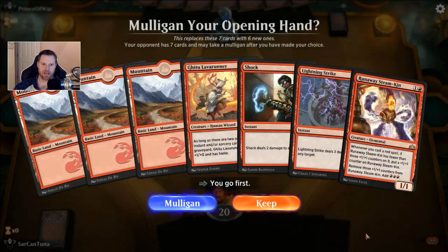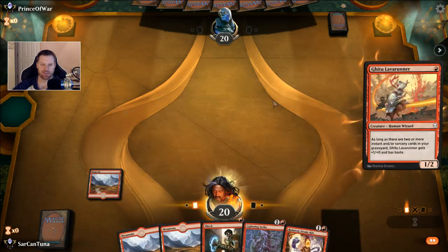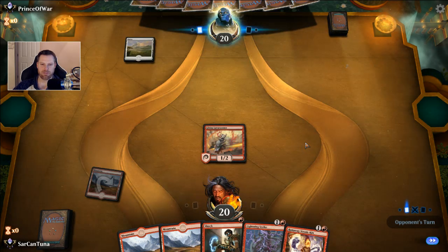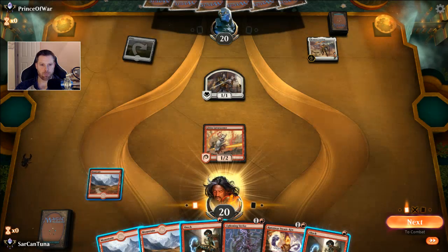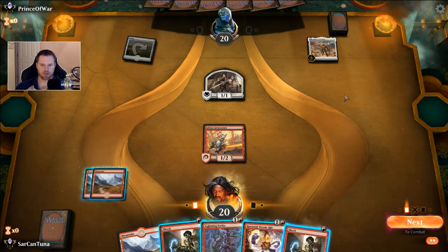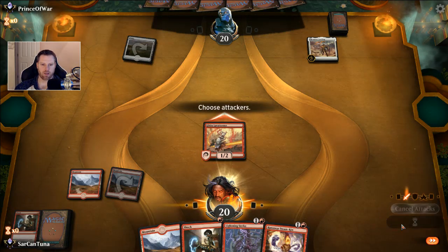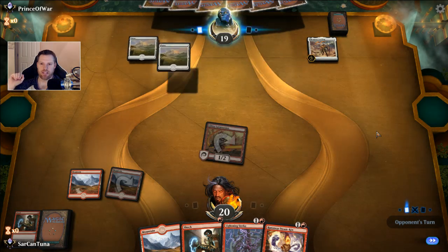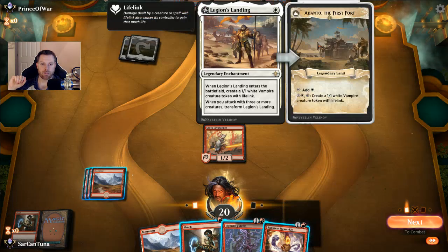If they came out next week and said they made a mistake with some of this mono red business, I'd say yeah, I saw that coming. Especially if you go first like this. If this is mono white, there is a specific strategy: keep Prince of War from flipping Legion's Landing — that's very important. We are going to shock the token. This is the only strategy I found that works against mono white: save the shock. We're not going to go to face — we're going to play this very slowly for mono red.